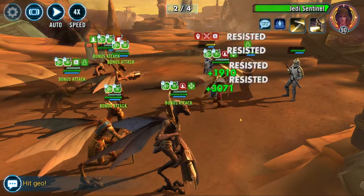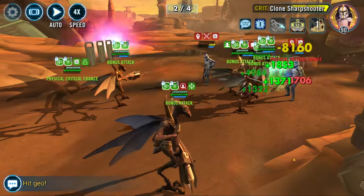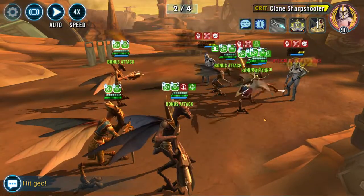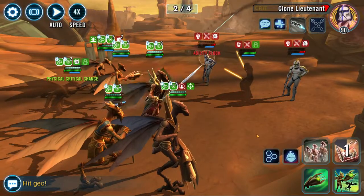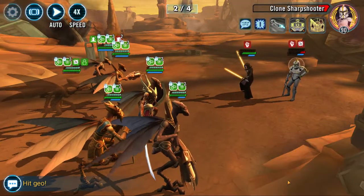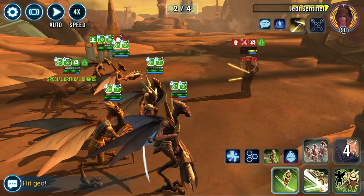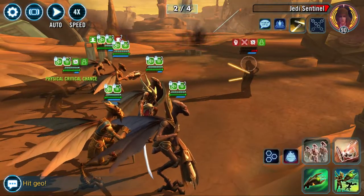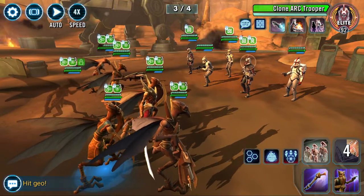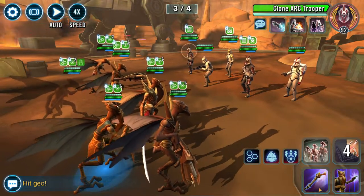Let's see if we can ability block again — perfect. Landing ability blocks, using basics, saving specials for next tier. Going into Tier 3 not with great Turn Meter. The stage three part shouldn't be horrible, but we have two Arc Troopers, which is not my favorite, nor is Poggle starting my favorite thing.